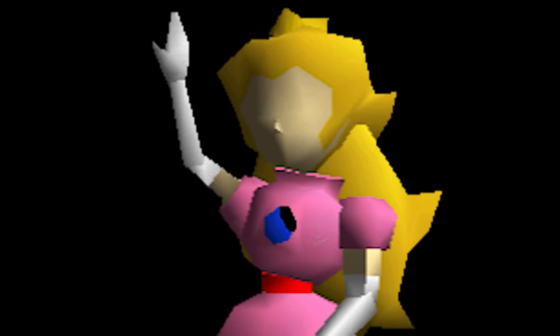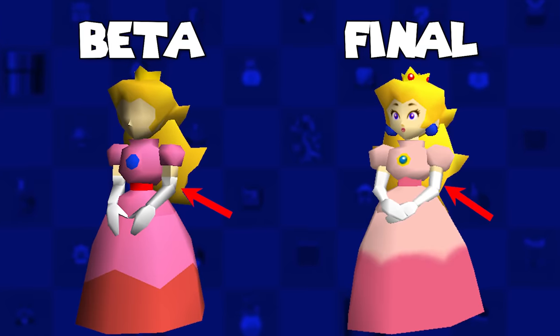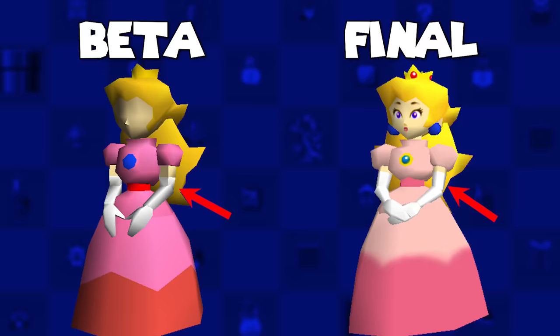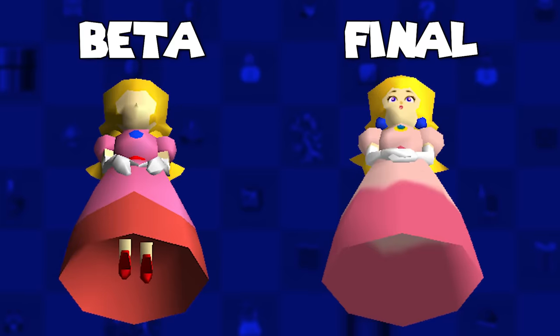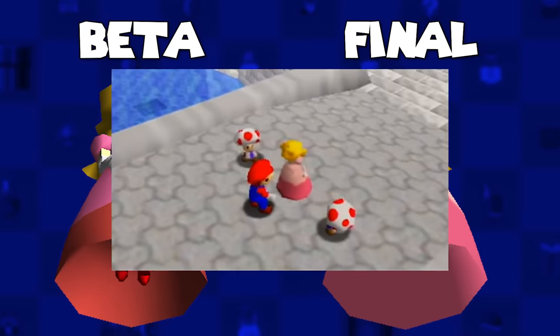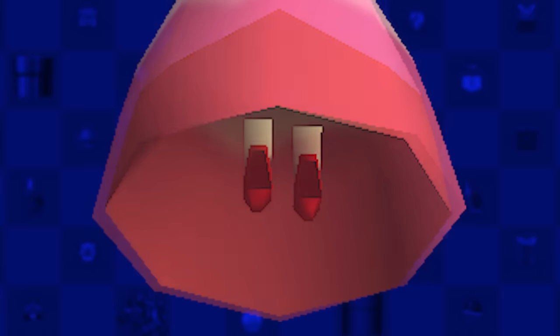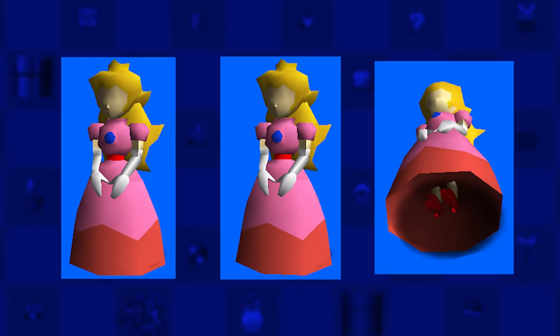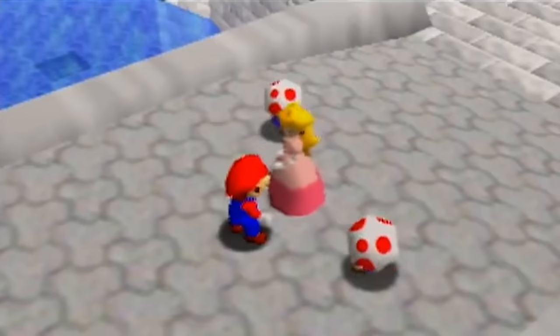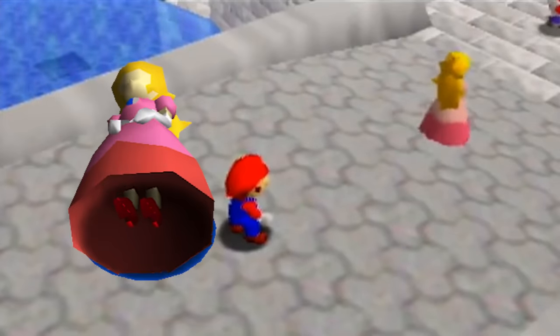Next up is Princess Peach. Outside of her old model being of a lower poly and not yet textured, this version has legs — I also realized today that she was floating the whole time. Likely they scrapped her legs since you never see them anyways, possibly to save on resources. Several animations come with it, and while we see her walk in the final game, here we can see her legs are functional as she walks.